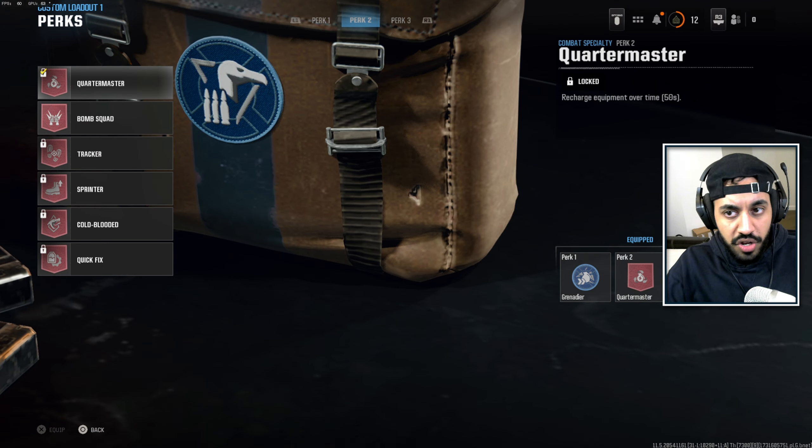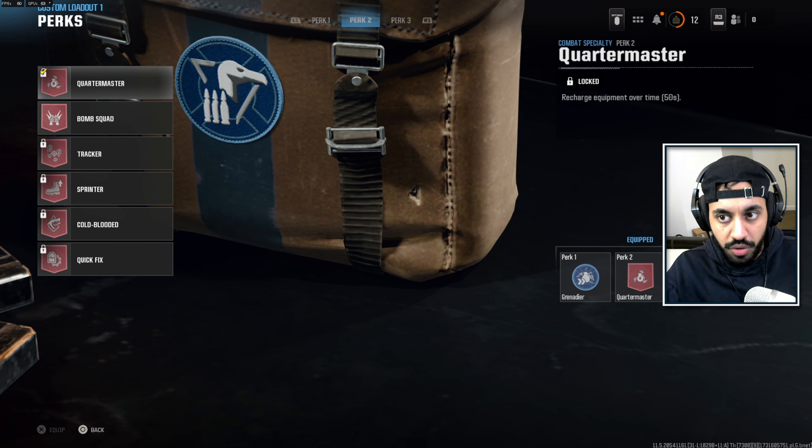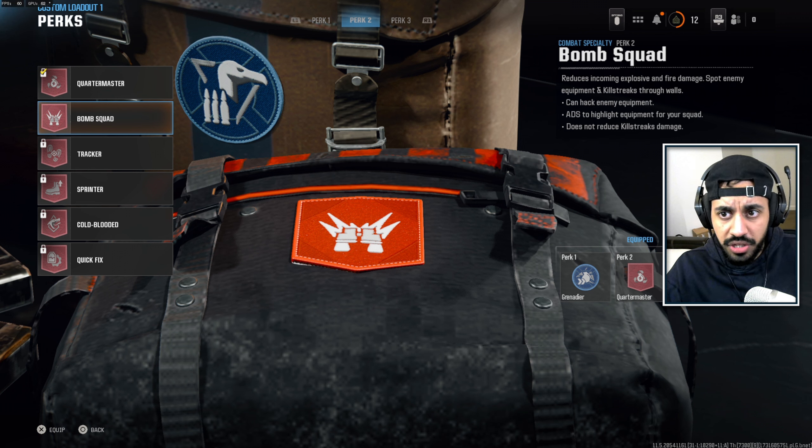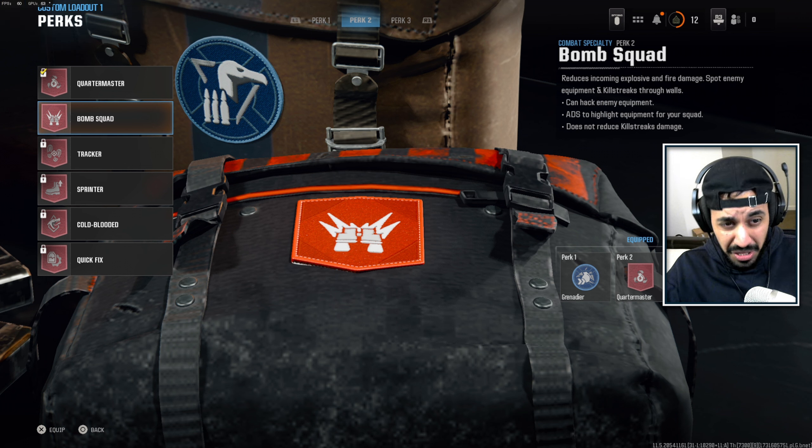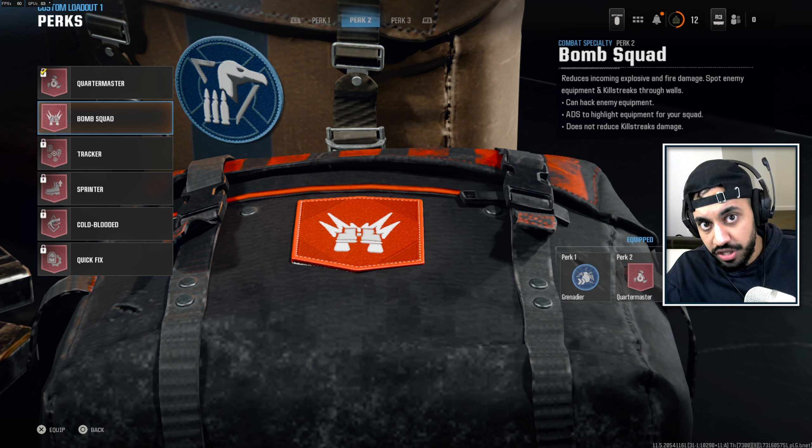Moving on to the Perk 2 slot — Quartermaster is basically Restock, recharging your equipment. It's a useful perk but there are better options in this category. Bomb Squad reduces the effects of explosive and fire damage, lets you spot enemy equipment and killstreaks through walls, can hack enemy equipment, highlights gear for your squad, and does not reduce killstreak damage — a very solid choice.